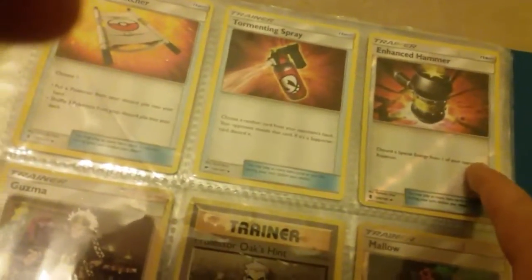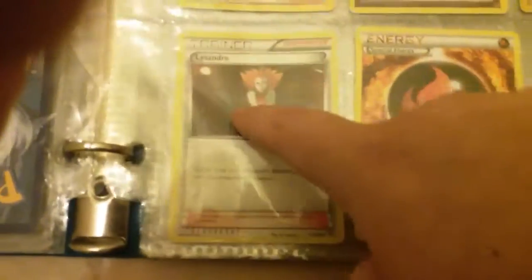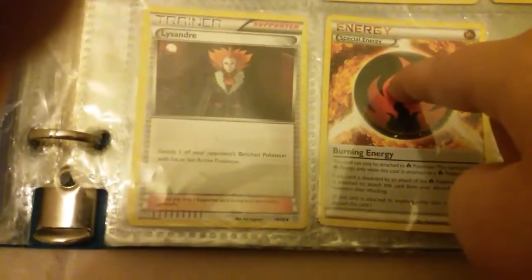I have a Choice Band, VS Seeker, Rescue Stretcher, Tormenting Spray, Reverse Enhanced Hammer, Guzma, Professor Oak's Hint Reverse, Mallow, Lysandre, and Special Fire Energy.